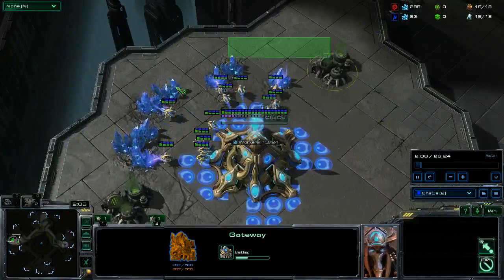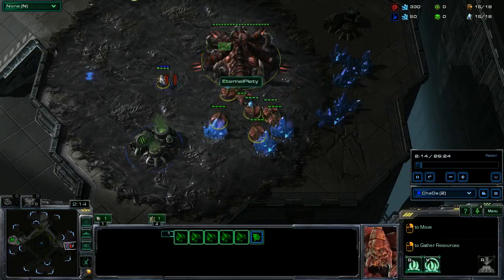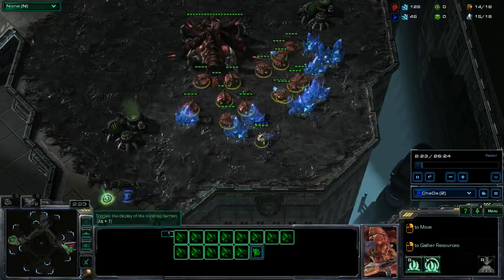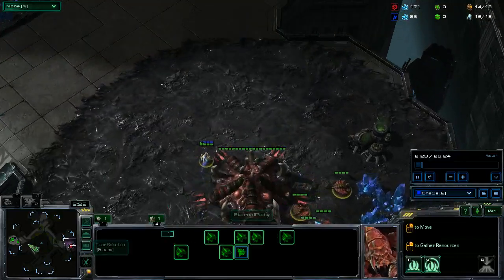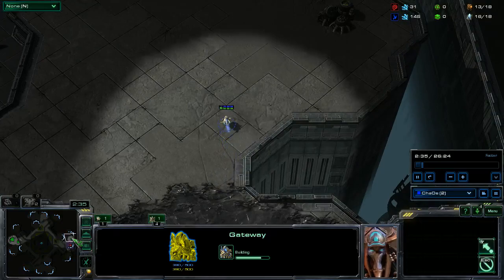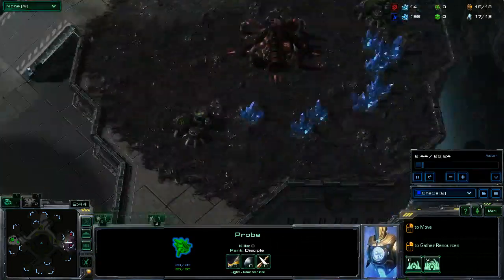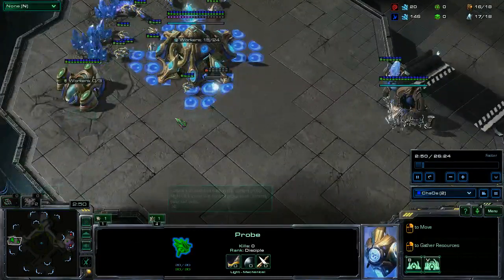We go with a 13 gate, and then I choose to go for a relatively quick expand. I see it's a Zerg player, so I don't feel too bad about going gateway first even after seeing Zerg, because this ramp is fairly easy to hold once I get a Sentry up. I go in, I see a pretty early expand from him.